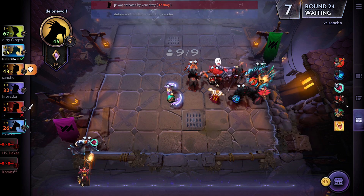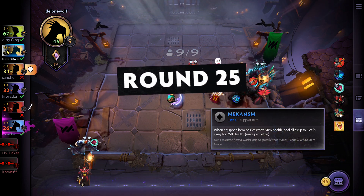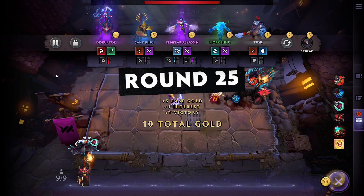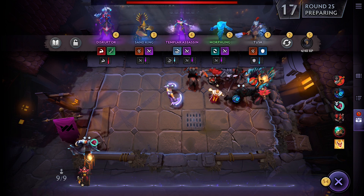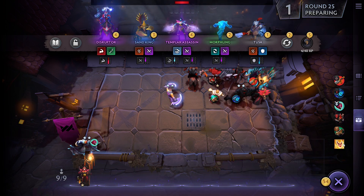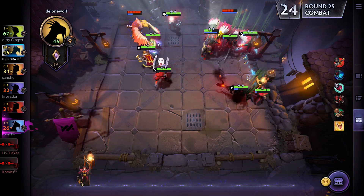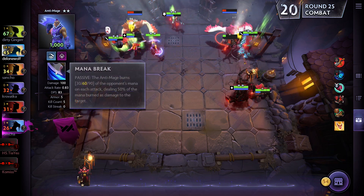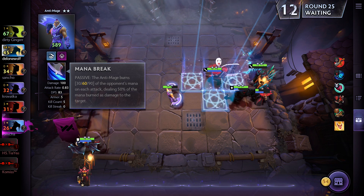Maybe there's a mechanic I'm missing with her. I'm not sure what her ability is — it's a passive. We're at 54 gold. I could grab the Disruptor — he's pretty nice — but there's nothing too interesting. Whoops, I'll give that item to him. Still survival of the fittest. Let me think about Anti-Mage's passive.